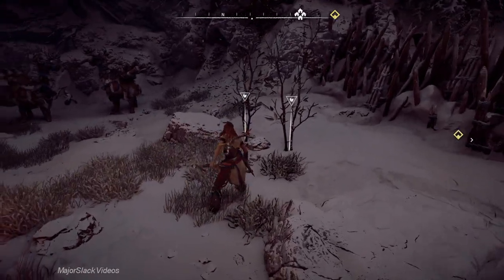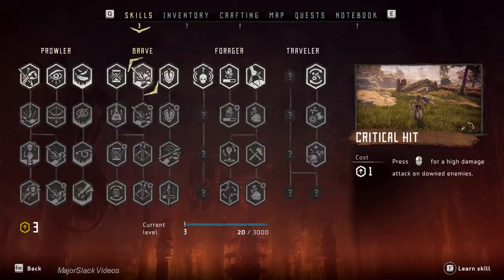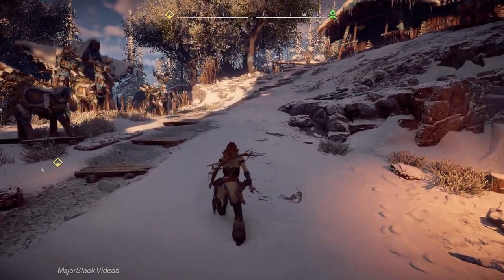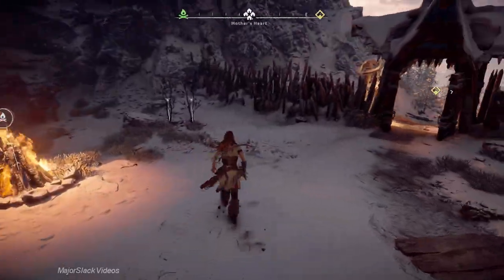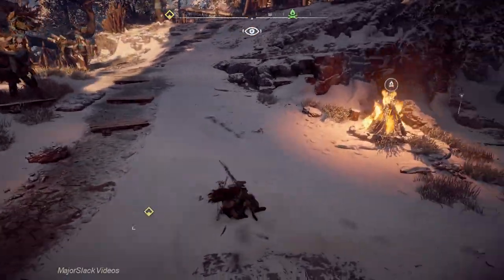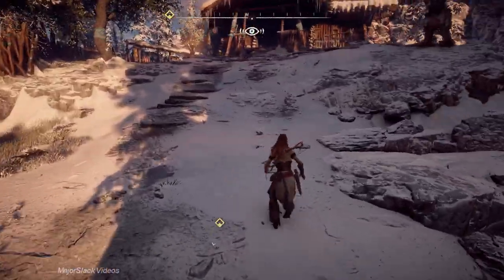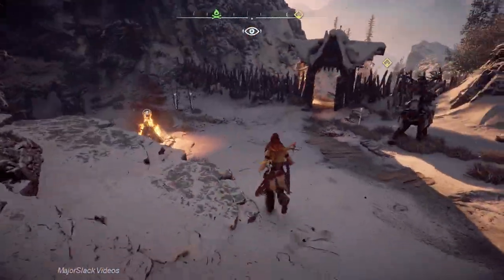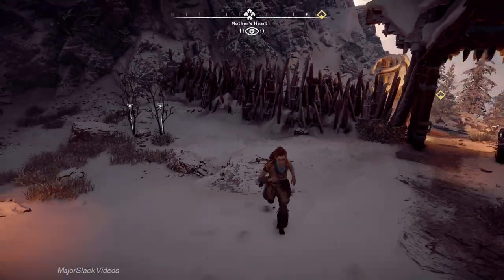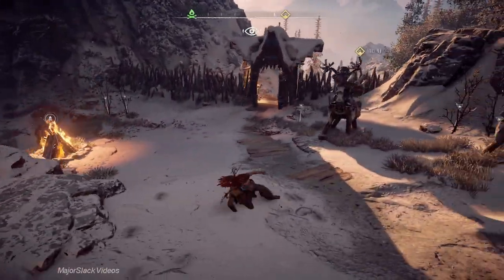Another thing you can do with a light spear attack: get used to dodging. Dodge your face off — get that finger muscle memory working. You can dodge in any direction: hold forward and press dodge to roll forward, or roll back, left, or right. Very useful.